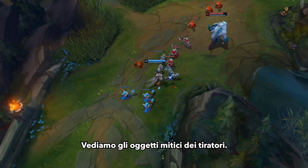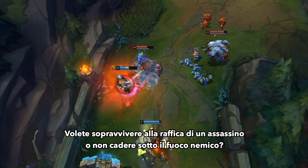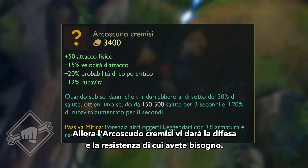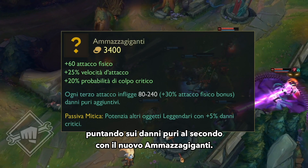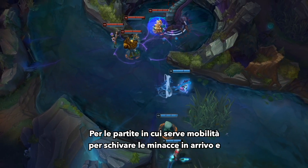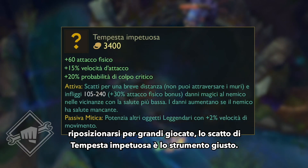Let's look at the marksman Mythics. Do you need to survive an assassin's burst or keep yourself alive without taking enemy fire? Then Crimson Shield Bow will give you the sustain and defense you need. Or maybe you can trust your team to keep you alive and go all in on raw DPS with the new Behemoth Slayer. For games where you need mobility to dodge incoming threats and reposition to make big plays, Gale Force's dash might be the tool you need.